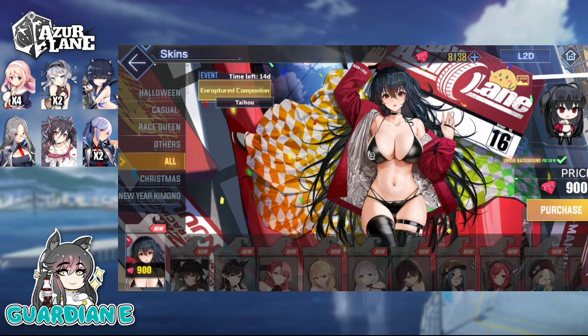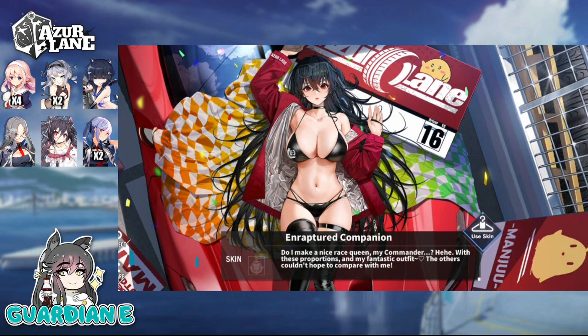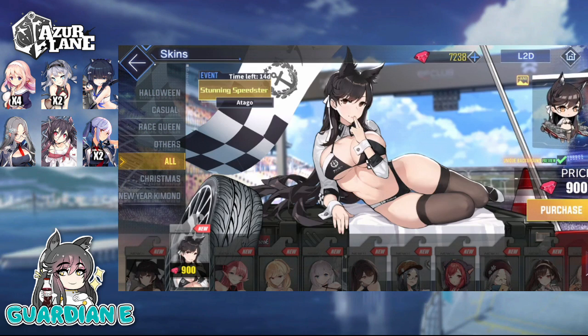Let's review and take a closer look at Taiho, Otago, and Prince of Wales — I've made that decision. We'll start with Taiho and purchase her skin. Her Enraptured Companion skin — she asks if she makes a nice race queen, and notes that with these proportions and her fantastic outfit, the others couldn't hope to compare. Well, while there's certainly tough competition, Taiho is first class in all respects. I have so many Taiho skins now that I need to pull more Taihos to display all of them at once, but we'll go ahead and put this on her for now.